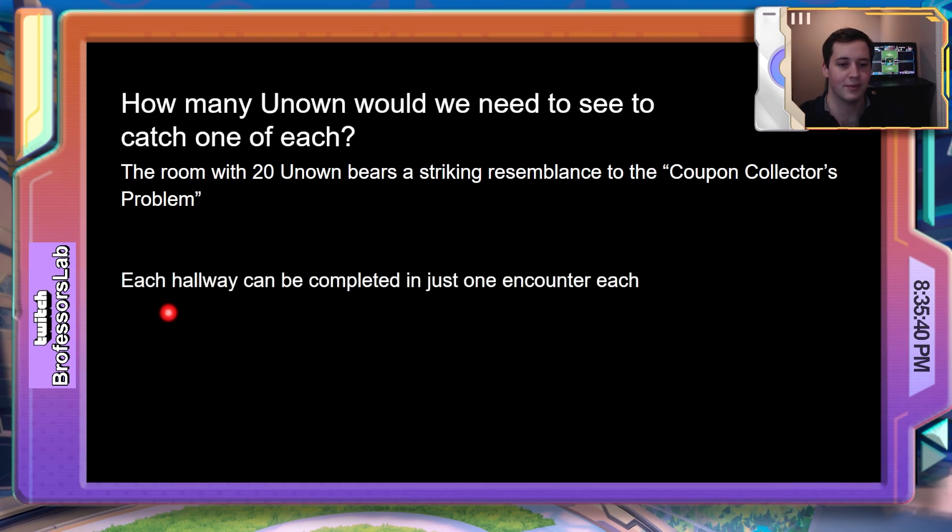Next, we have the hallway rooms. Each hallway only spawns one unique Unknown, so it'll only take one encounter to find all of the Unknown in each room.